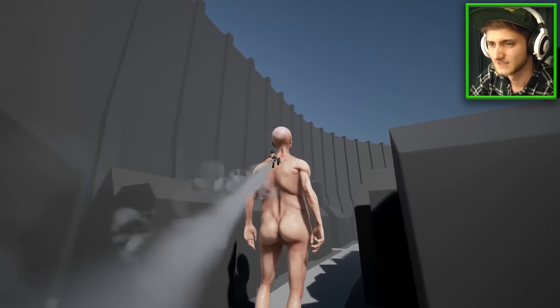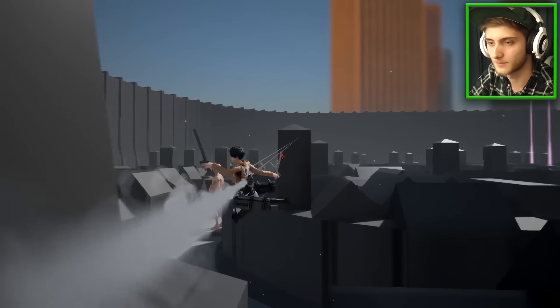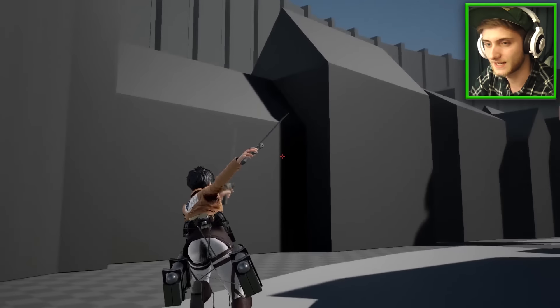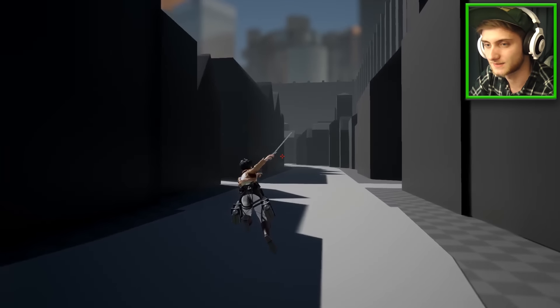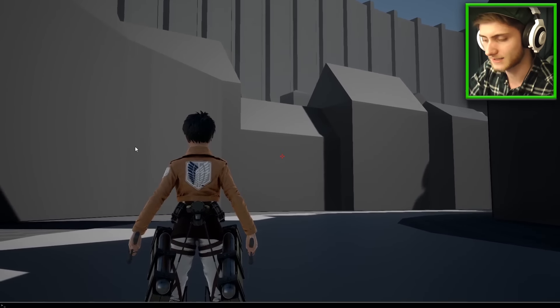Let's see if we can land this guy. My HUD is actually messing up. There's an animation glitch when the Titans spawn — because Eren goes into this fighting pose and it messes up the animations. I haven't actually found a way to fix that.